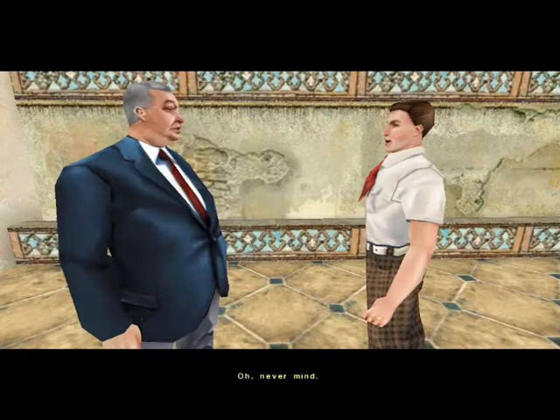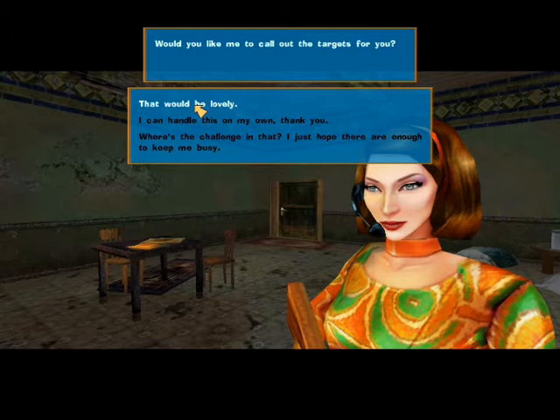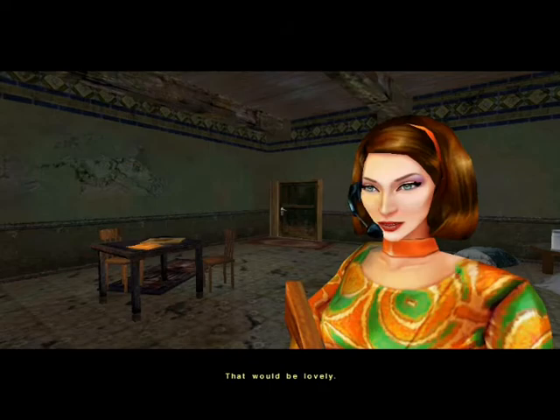I'd like to call out the targets for you. Here you can choose what to say. If you agree, he'll call out the targets. But if you don't, and you still succeed, you'll receive an intelligence item. I'll just go and make it easier.